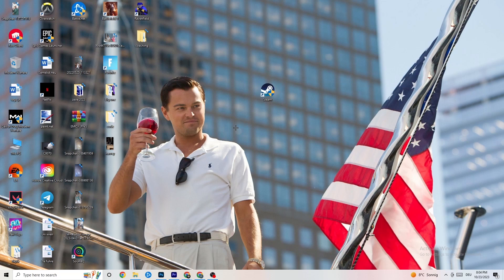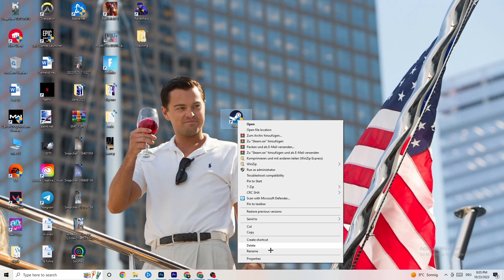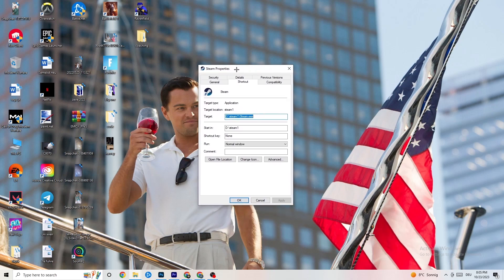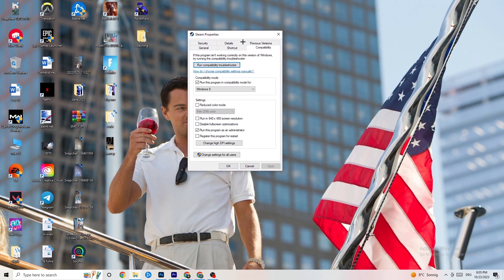If this doesn't work, take the launcher shortcut again, right-click it, and go down to 'Properties.' Left-click it so that tab pops up, and navigate to the 'Compatibility' tab and click on it.